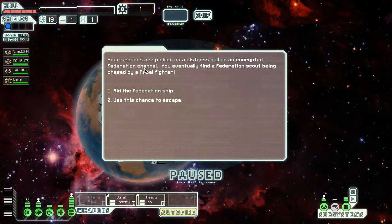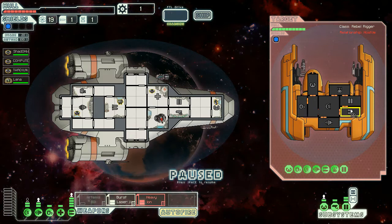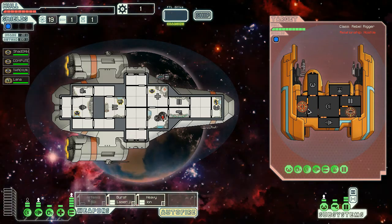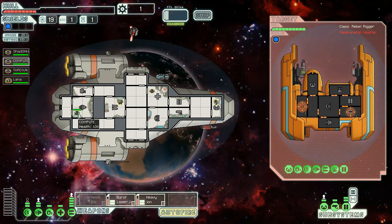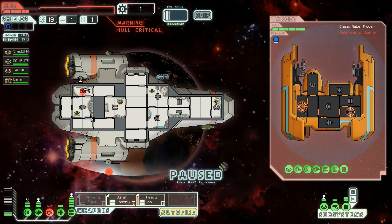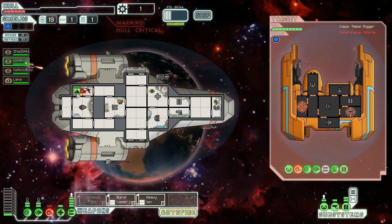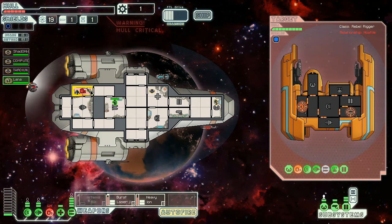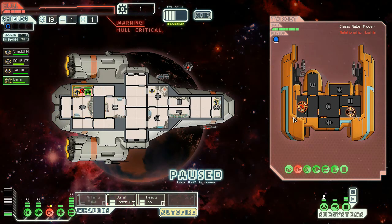Our sensors are picking up a distress call on an encrypted Federation channel. We eventually find a Federation scout being chased by a rebel fighter. Aid the Federation ship! Weapons, oxygen — go! We must aid our allies. Hull critical — if we don't get that fixed up, we're dead anyway. Lenna, get there and help. Their oxygen systems are finished.